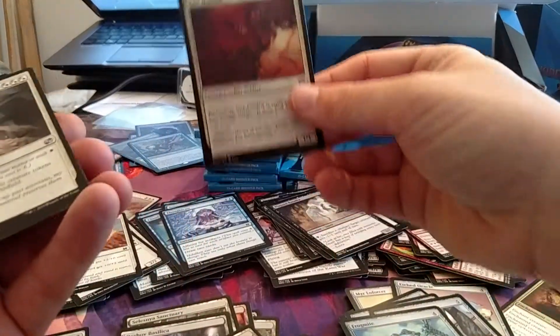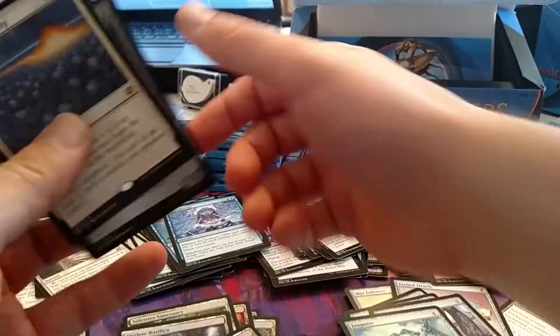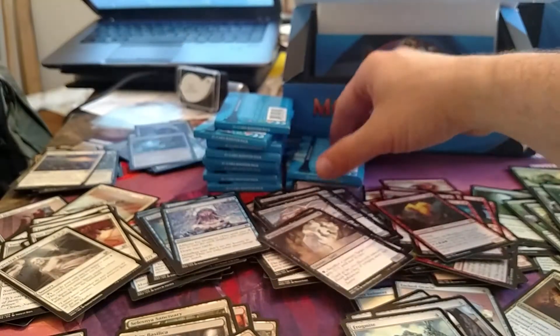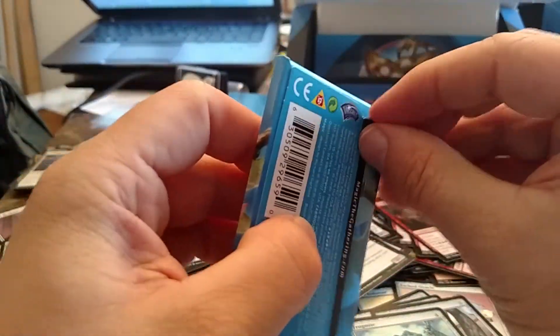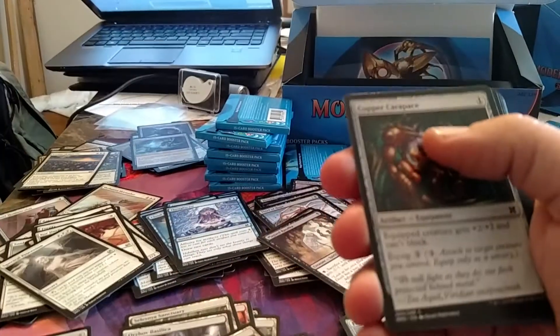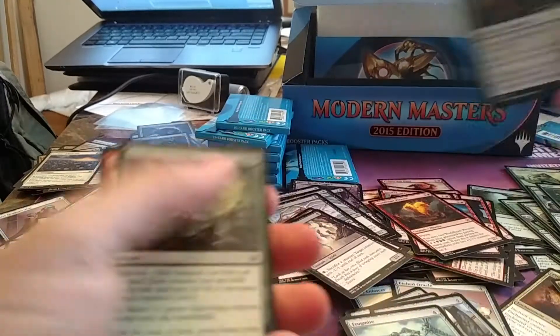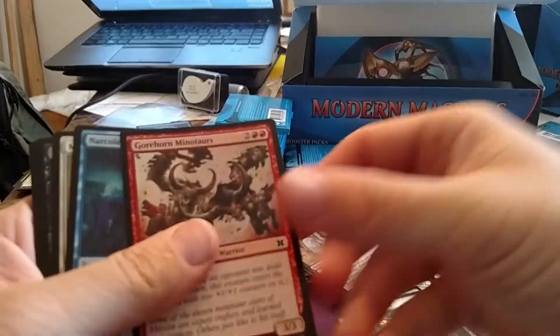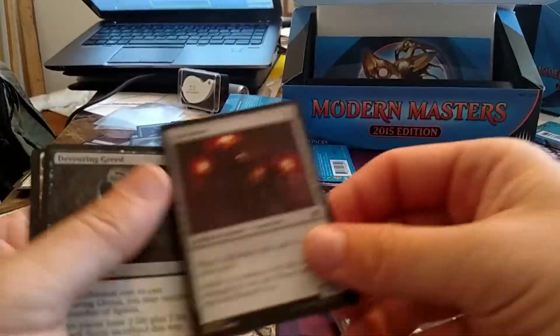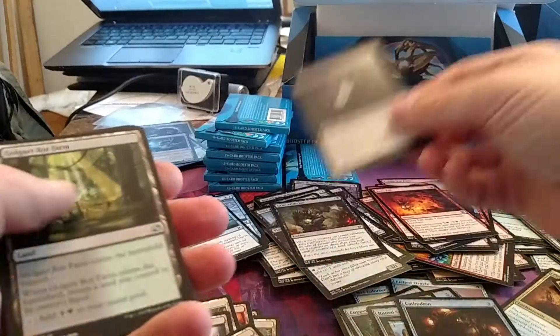It's hard not to be excited about opening a foil Clique. Leyline — I'll take the Leyline. I already owned four; I bought them when they were like forty dollars apiece, and then I never drew them in my opening hand — I would mulligan to five and that would be my first draw. Never in my opening hand, not once. Leylines are a neat idea; I have awful luck with them.